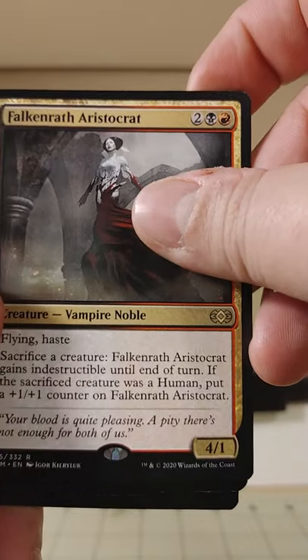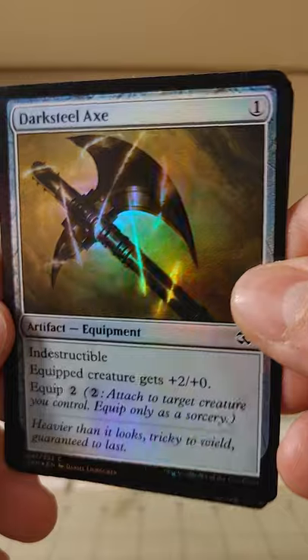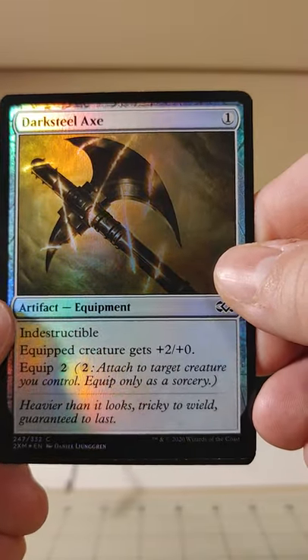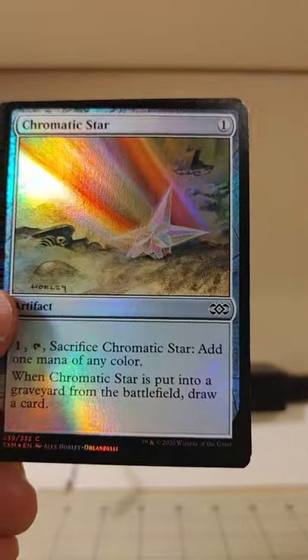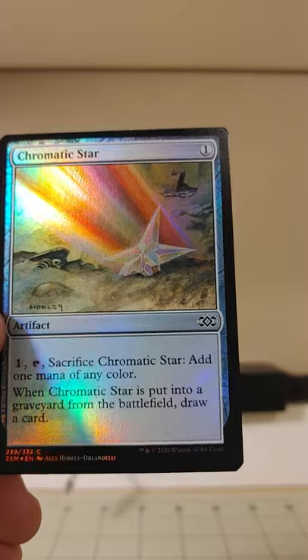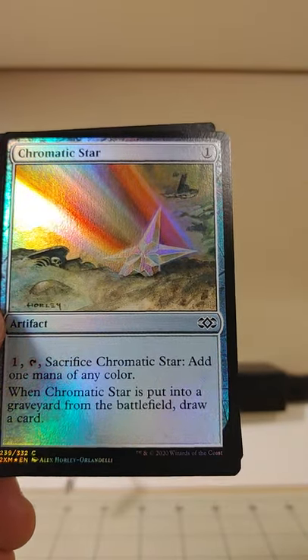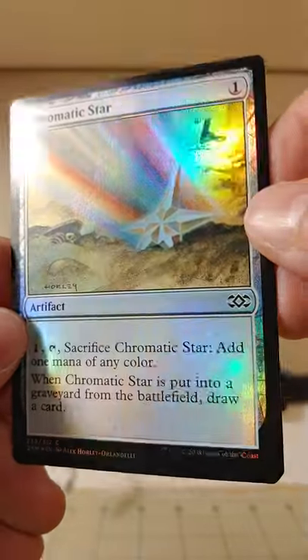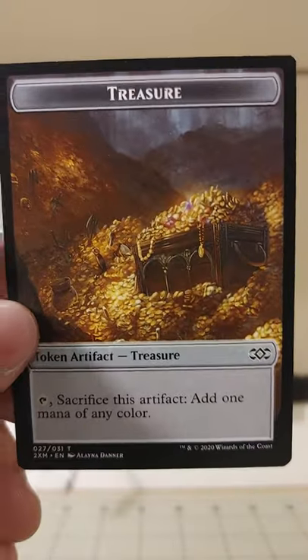Now we're coming to the foils — we get two in a pack. Dark Steel Axe, alright, it's an equipment, pretty cheap one I would say. Our other foil is Chromatic Star — only one to cast, one tap and sacrifice it, add one mana of any color, and when it's put into a graveyard from the battlefield, draw a card. It's a little one-time mana rock kind of thing. And our token is a treasure.